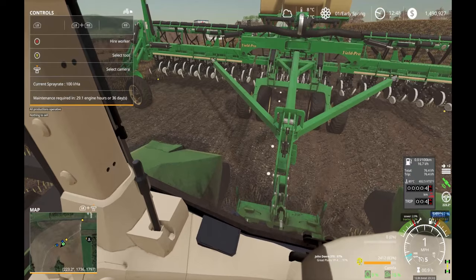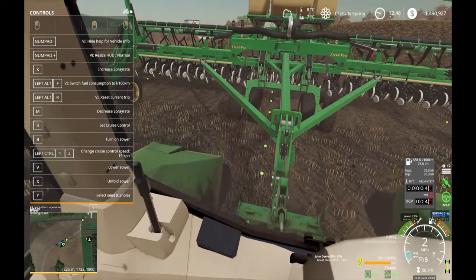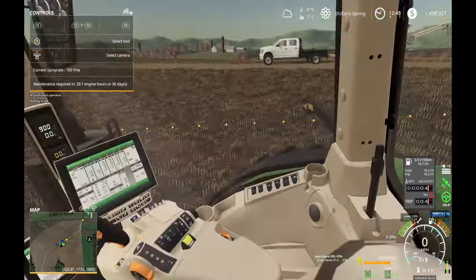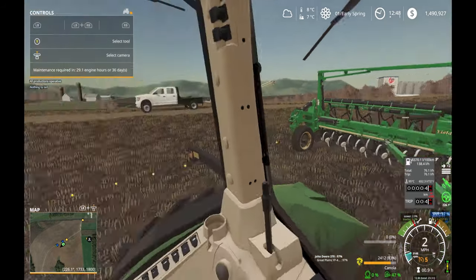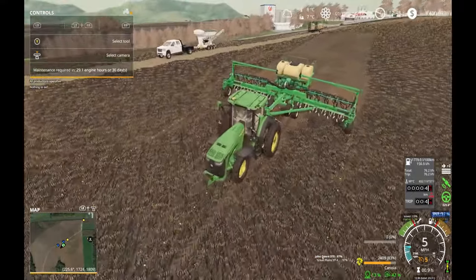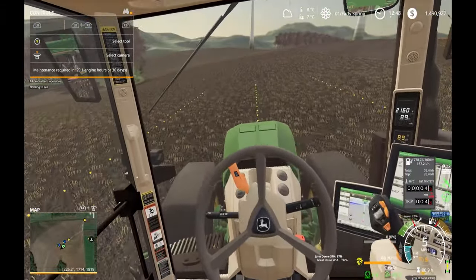Okay, let's get this show on the road — steering on. Start right there, lower the planter, make sure my speed is set. Okay, we're on — let's roll. It does everything else by itself, which is nice, except for turning around.